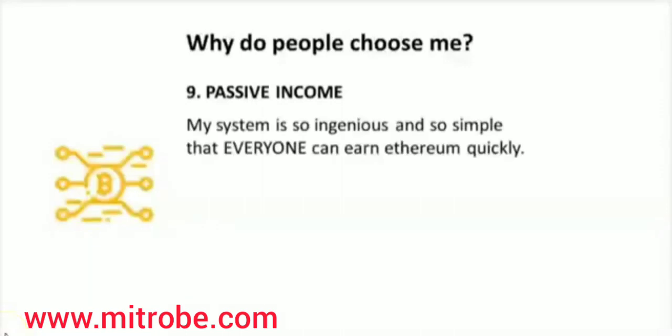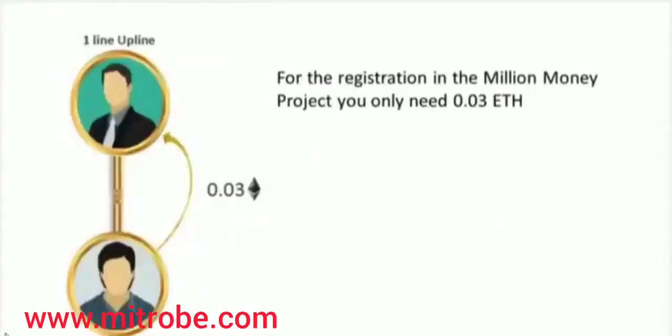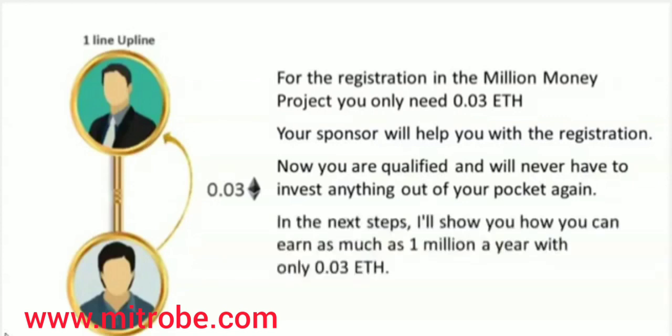My system is so ingenious and so simple that everyone can earn Ethereum quickly. Members love the ease of use and are amazed at how quickly the account fills up. For the registration in the Million Money Project, you only need 0.03 Ethereum. Your sponsor will help you with the registration. Now you are qualified and will never have to invest anything out of your pocket again. In the next steps, I will show you how you can earn as much as 1 million a year with only 0.03 Ethereum.